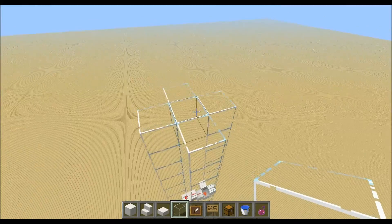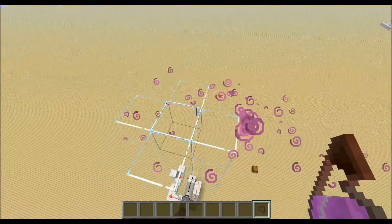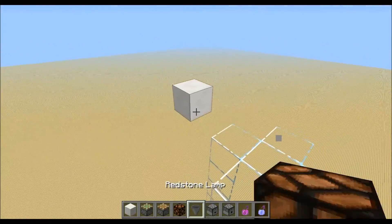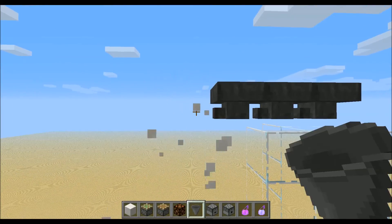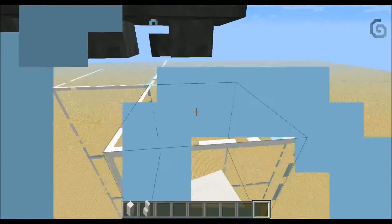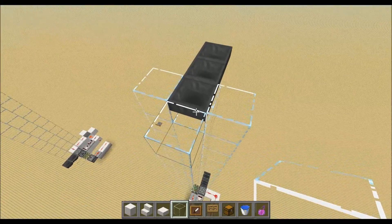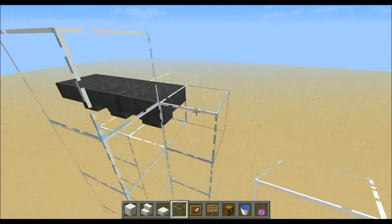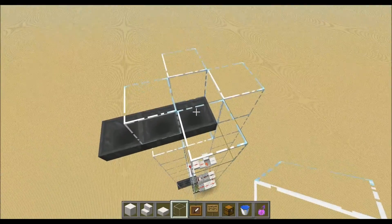Then we just need to place down our glass tube — we need some glass blocks around here and then always just this plus shape. Up here we need to place down the dropper facing outwards, so I place down a block over here and then let the hopper line face into each other. We could place a chest over here, and then we need to place down some more glass around here so the items will pop out of the hopper and get sucked up.